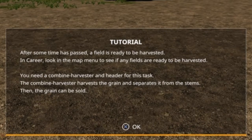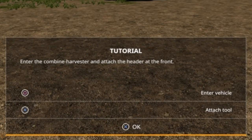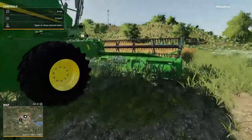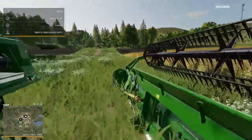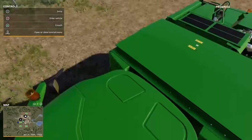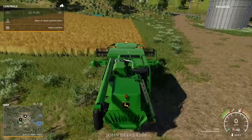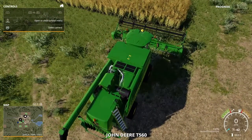After some time has passed, a field is ready to be harvested. Look in the map menu to see if any fields are ready. You need a combine and header for this task. The combine harvester harvests the grain to separate it from the stems, then the grain can be sold. Enter the combine harvester and attach the header at the front. It's a really nice combine — try not to jump on the roof. I'm in, and now I need to attach to the header.